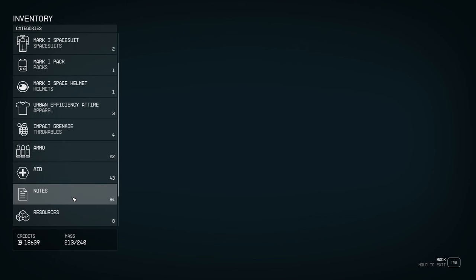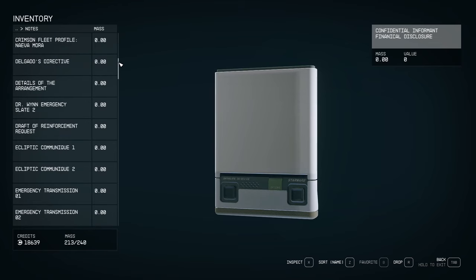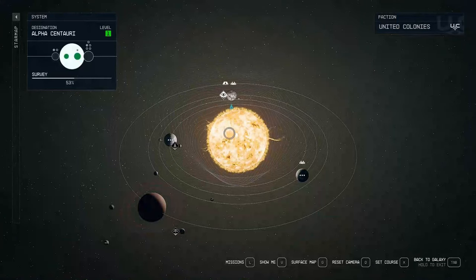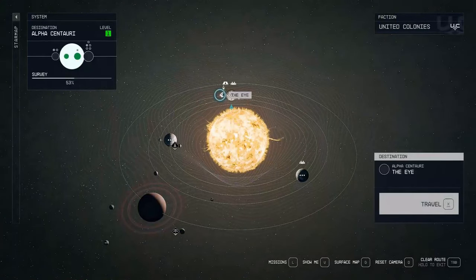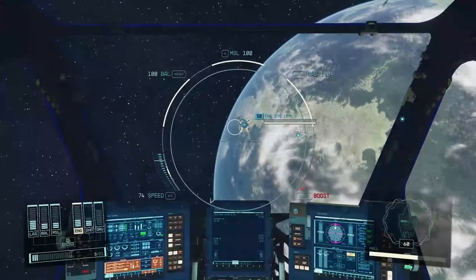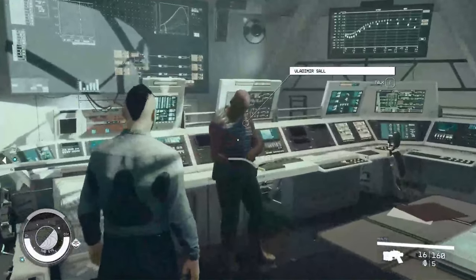Once you have reached 100 survey scans, you'll be rewarded with a Gagarin Survey Data Slate. Here's where you can make some money after your hard work. There are multiple places to sell the data slates, but one of the easier locations you'll soon come across is Vladimir at the Eye, which is a station floating over Jemisin. From my research, Vladimir typically gives you the best price compared to the other vendors.